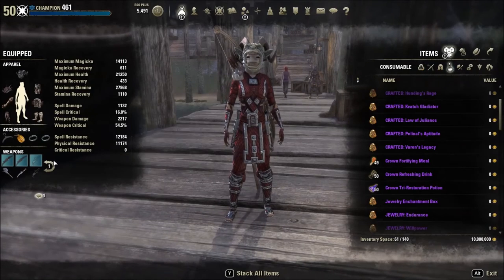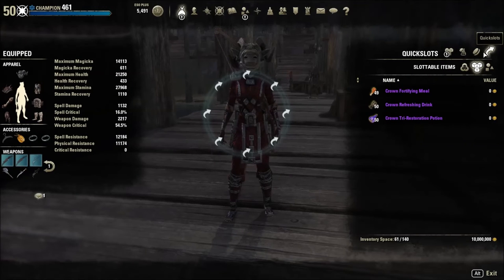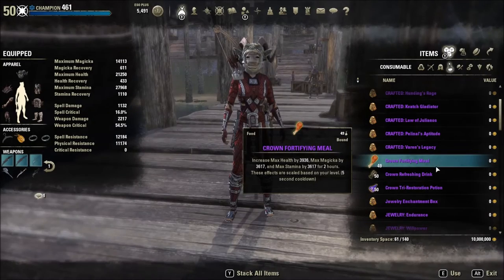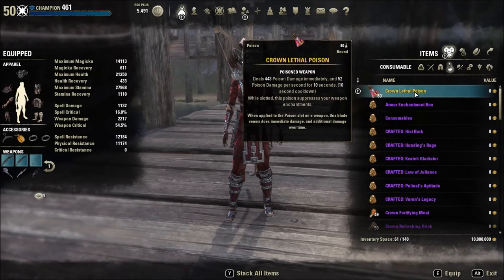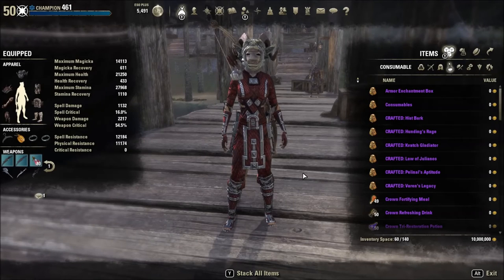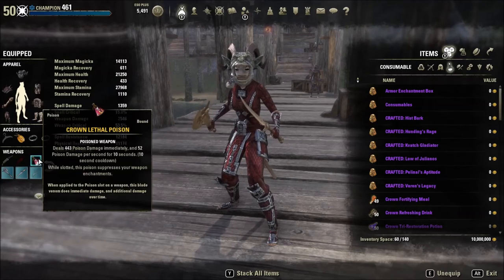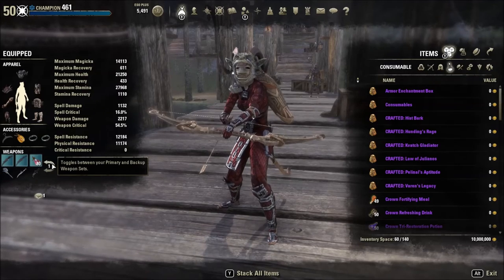I go to my inventory and want to slot some poison. When you equip it, it says: your light attacks and heavy attacks have a chance to consume a unit of poison and apply its effect. Weapon enchants are suppressed while poison is equipped and will not apply their effects.